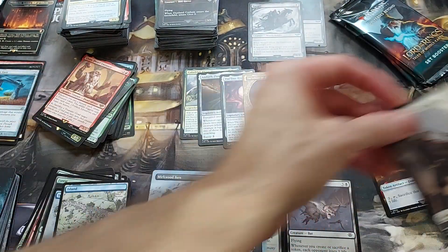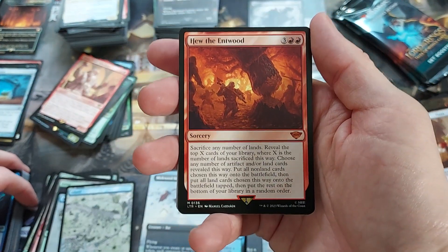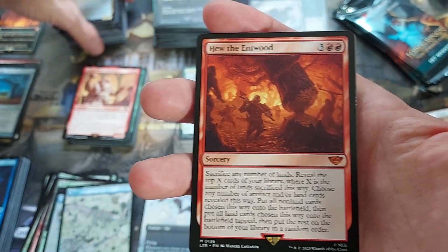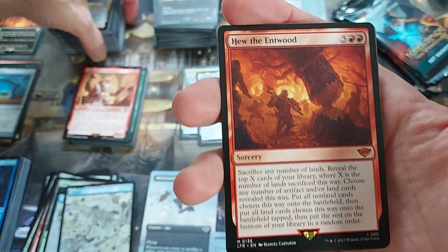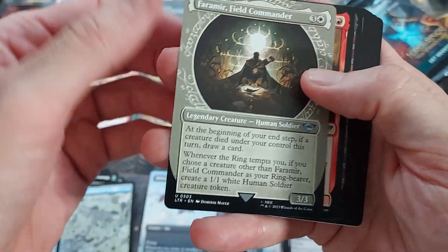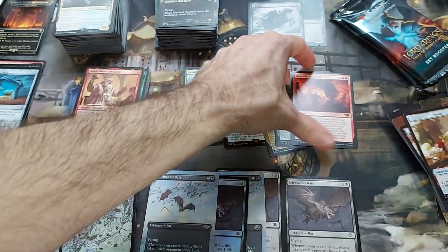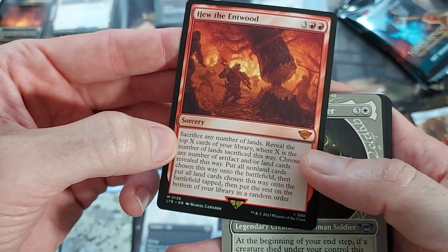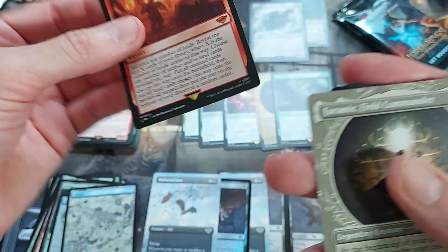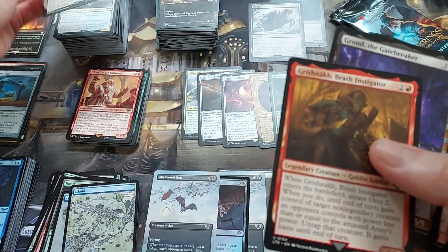Oh, we got something kind of cool here — a foil bill. Hue of the Entwood — I read this and I facepalmed. This card seems really bad. Five mana sorcery — sack a bunch of lands, reveal cards, put lands and artifacts from the cards revealed into play. But sack a bunch of lands — Mythic? Come on. That's a 10-cent Mythic if I've ever seen one. Who wants to sack a bunch of lands just to maybe get some lands or giant artifact creatures? It could whiff and you just sacked a bunch of lands and that's game over. Spells that potentially kill yourself are really risky unless you're going to win the game on the spot.